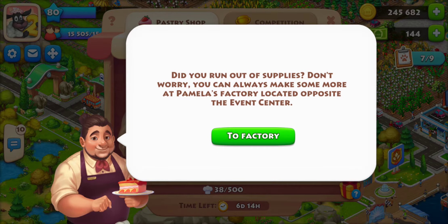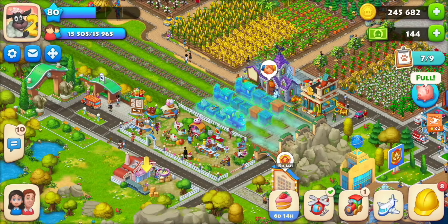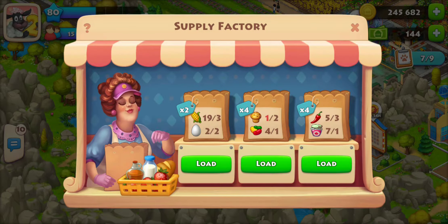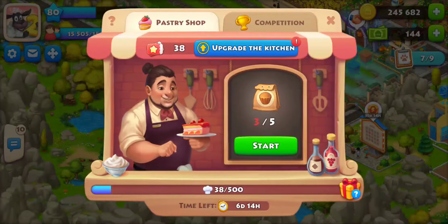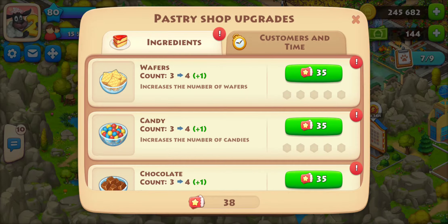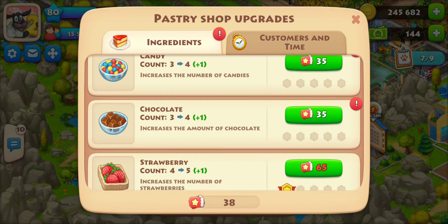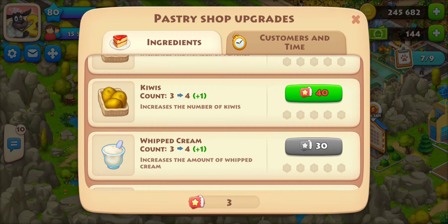If you run out of supplies, you can make more at Pamela's factory located opposite the event calendar. Here you fill in orders to get more supplies — the supplies are the little baggy things you need to play the game. We only have three right now so we can't play another game yet. I'm going to upgrade the kitchen — I'll go with the wafers, though I didn't have enough to get kiwis.